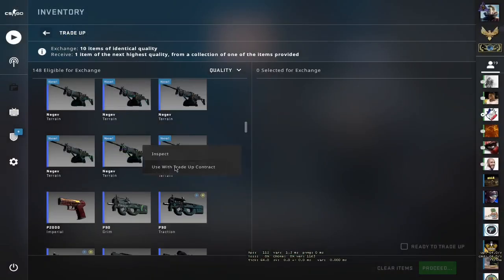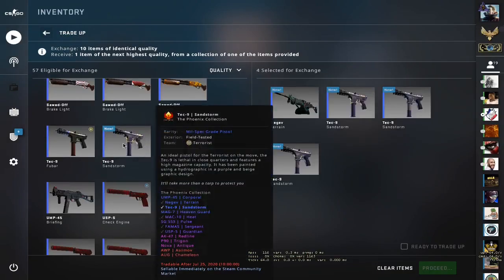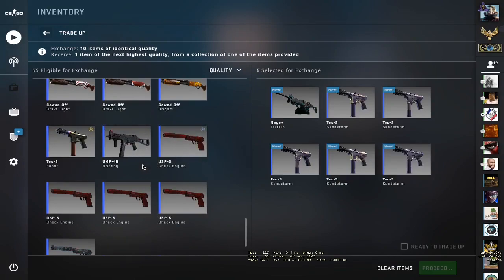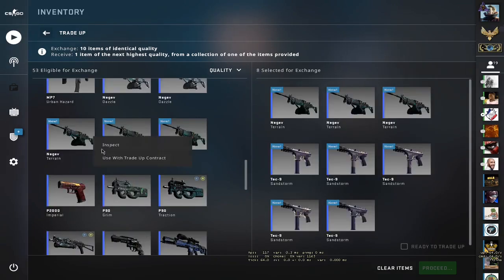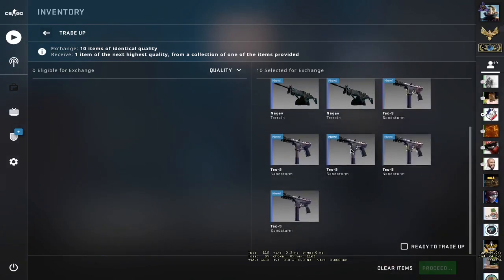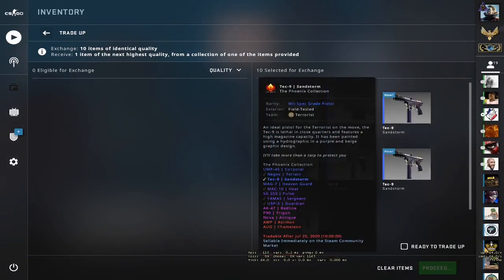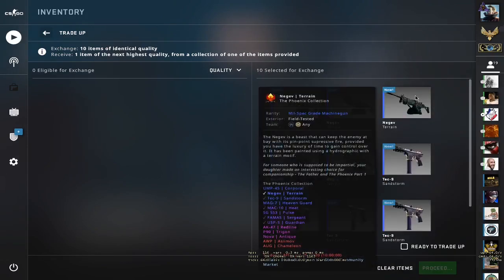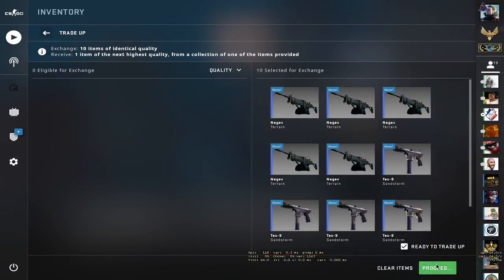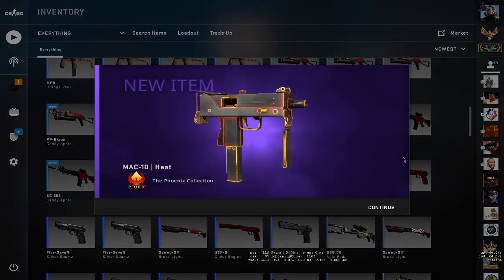Okay guys, for the first trade-up, just as I said, you have to put in around 10 field-tested Operation Phoenix skins. Let me just make sure they are all field-tested. I guess I purchased one extra edition. Okay, let's hope for the USPS Guardian or the FAMAS Sergeant — nope. Okay, rip on the first one. Let's get right into the second one.